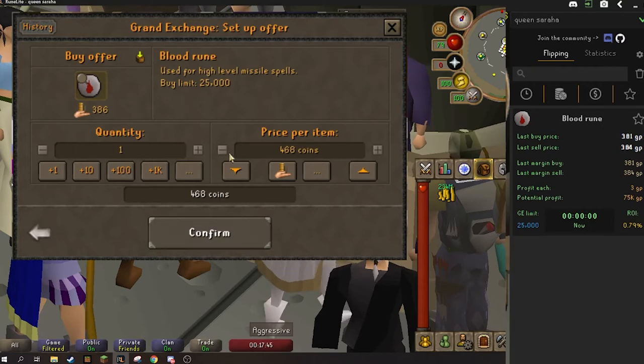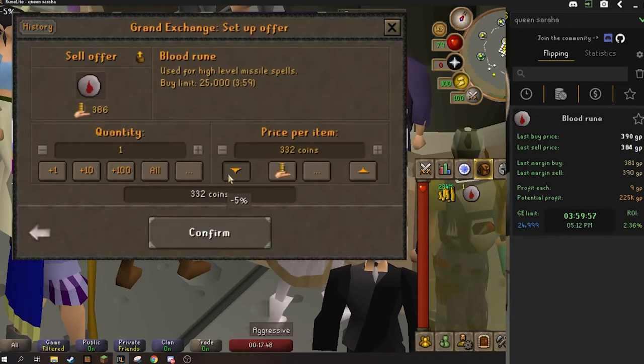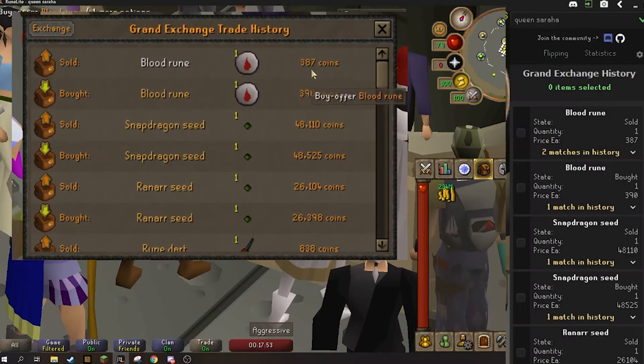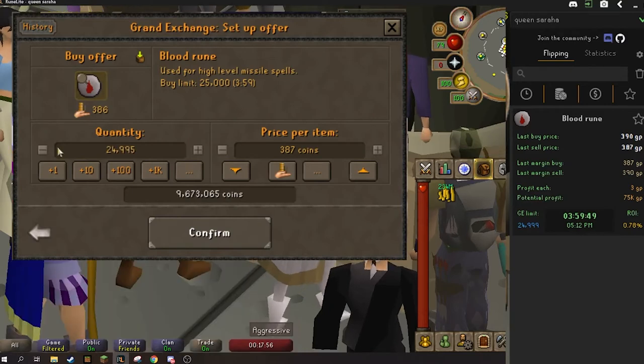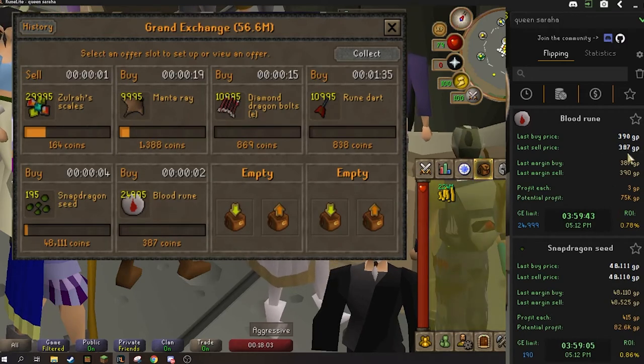Next one we're going to head into the runes. Really the only runes that I do are blood runes. A lot of people may say death runes, natty runes, law runes — I only ever do blood runes just because those are my favorite and those are the most consistent, at least from what I've found. Once again saving four in case we have to price check them later. Got the blood runes going at 75k if we can get those to flip.